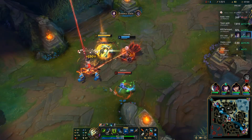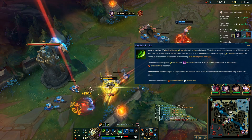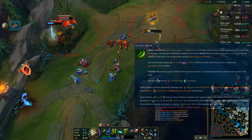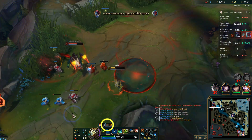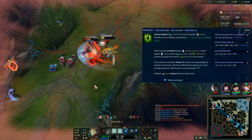Another thing to keep in mind is that your passive double strike not only applies your E true damage twice, but also reduces the cooldown of your Q twice. This means that if you have your Q or E ready and you're about to do the double strike, use the ability first.